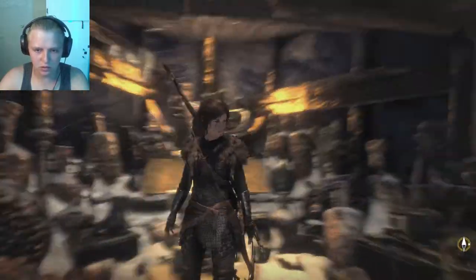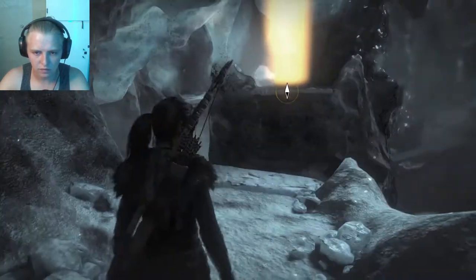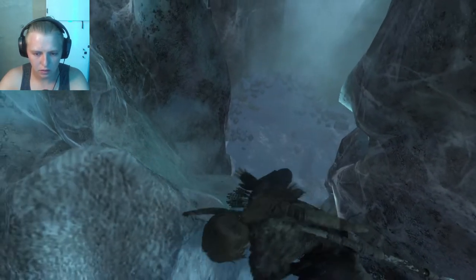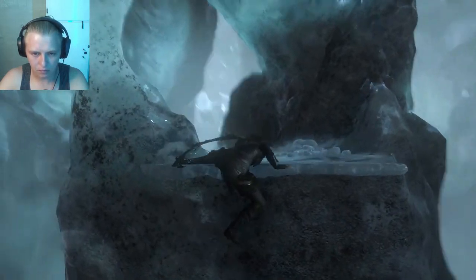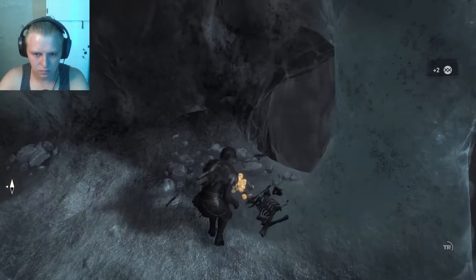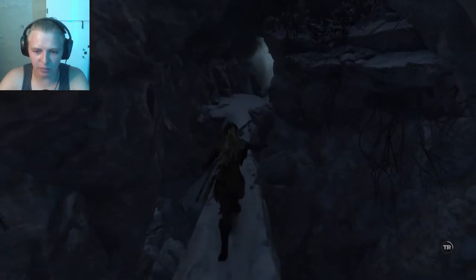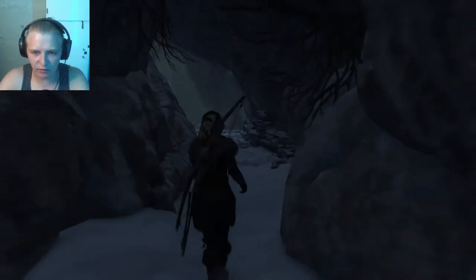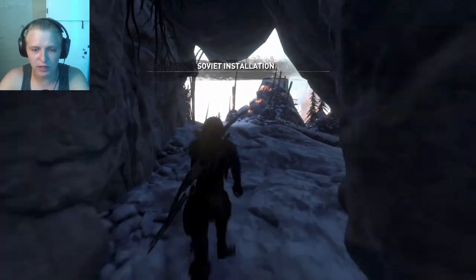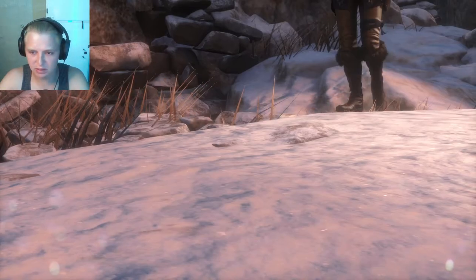Okay, so what should we do next now? Let's see if we can find something of use. Okay, we're about to reach the exit of that cave and hopefully see the encampments we saw earlier — the Soviet Installation. Let's go! And we have a new camp here as well, that's amazing!